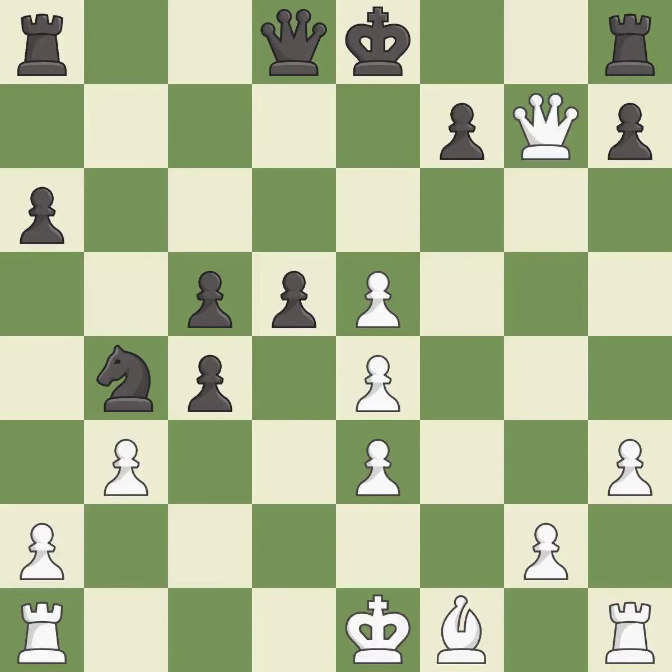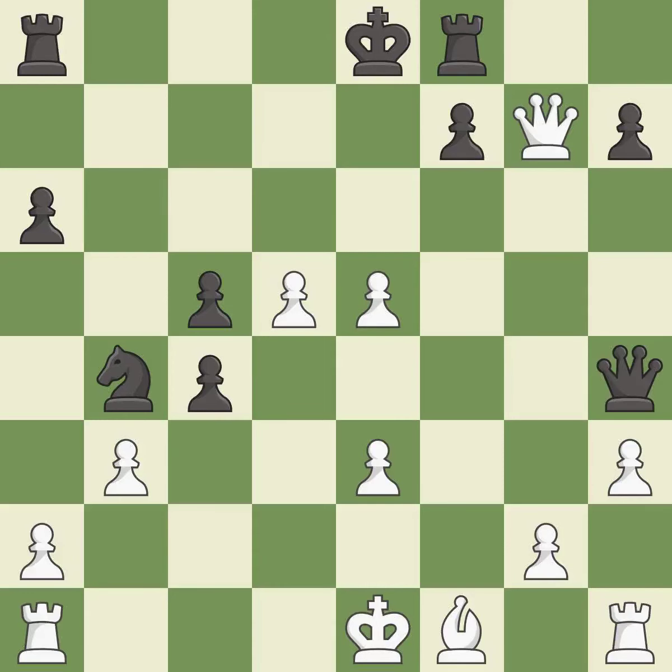This move makes it so the opponent cannot castle, inhibiting their development. This develops a rook off its starting square, getting it into the action. This threatens to fork pieces. This makes a passed pawn, meaning no opposing pawn can challenge it on its way to promotion. This defends the attacked pawn — it is the only good move and a great move.